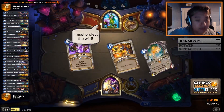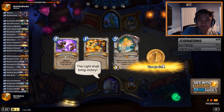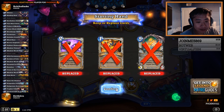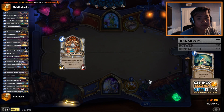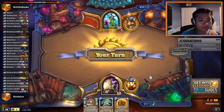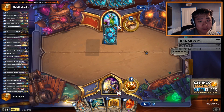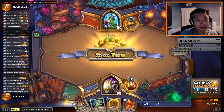This is the Feral Rage tech guy. I was thinking of teching — I kind of tried this before, I'm not sure how well it works. What I tried was teching Earthen Scales in. I ended up thinking just like dirtier MC tech is probably better because it's so hard to heal for enough, like no matter how much you heal. He barely healed for enough last game. So I think it might have been just better to go for Dirty Rat to pull Velen.